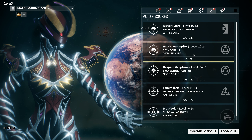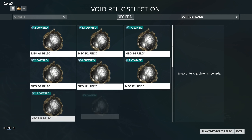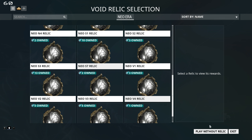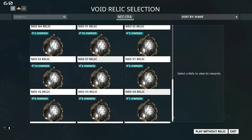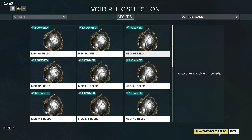Then pick what type of fissure you want to do based on what kind of relic you want to open and select it — it'll take you over to the correct node. You select which relic you would like to open, or you can choose to play without a relic, but I advise against doing this. If you do not have a relic equipped you will not receive a reward, even if your allies bring relics. So always bring a relic — it increases everyone's chances of getting better stuff, and you're not really getting any reward unless you bring one.